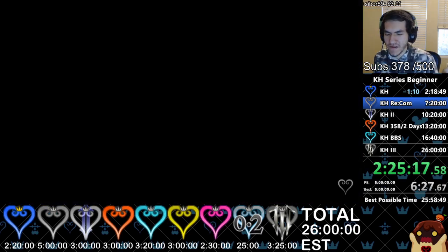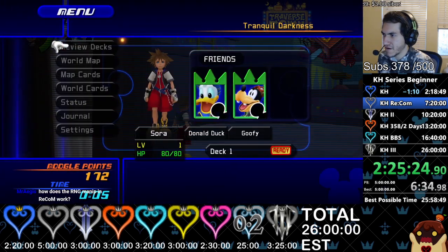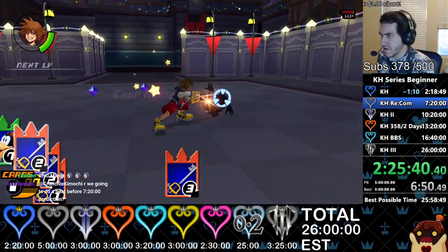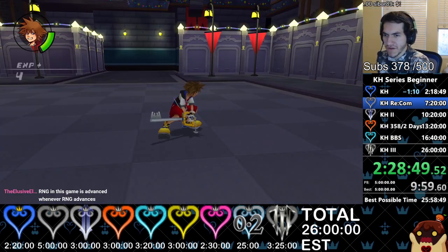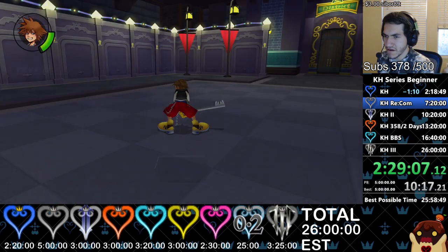We want Blizzard because it's really OP. Your dodge rolls and what you hit determines the outcome — I don't know exactly how it works, I think it was Rebel Watt who figured it out. So we want to grind for a Red Nocturne card — that's really important. I'm just gonna get one; you can get two if you want. I think for Proud mode two is ideal, but I only go for one in Beginner.